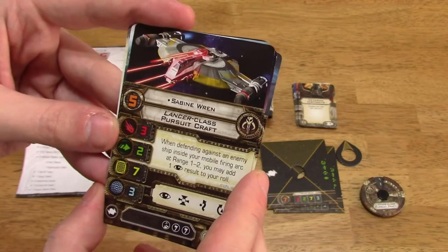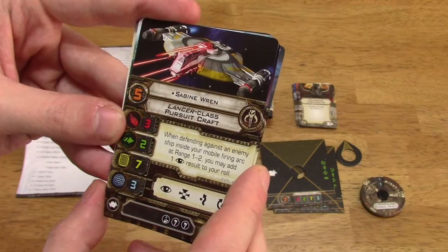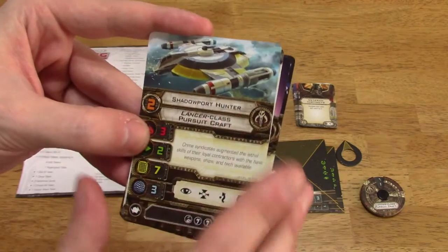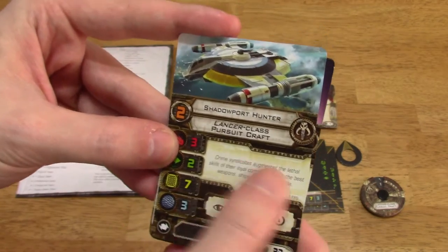Sabine Wren: when defending against an enemy ship inside your mobile firing arc at range 1 to 2, you may add one focus result to your roll. Cost of 35. And last but not least, the no-named one, Shadowport Hunter. Cost of 33. No special ability.